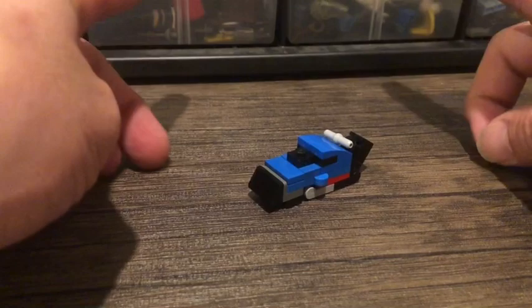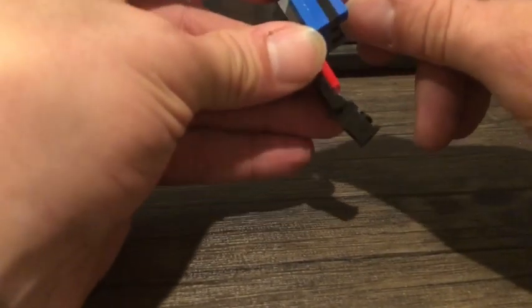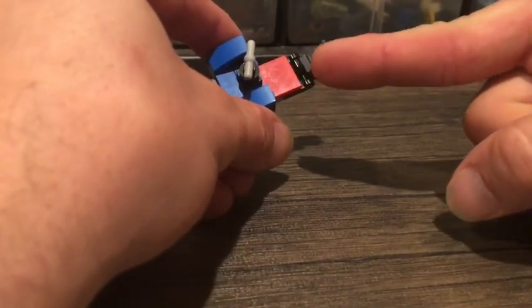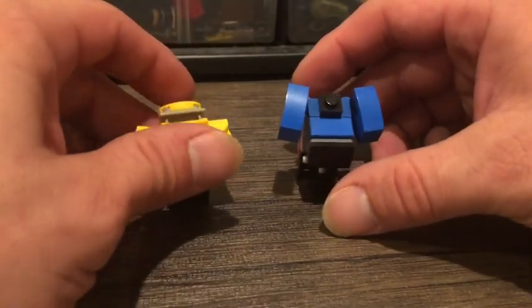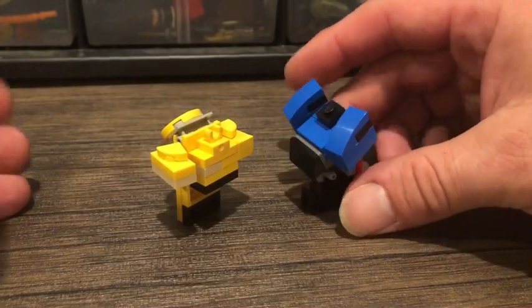Muscle car. For transformation into helicopter mode, I'm going to bring this down, flip forward the back end. Unfortunately, parts-forming — remove that so it becomes the helicopter blade, and then there's the tail of the helicopter. That part shouldn't be red; I don't have a blue one, so there you go. For robot mode, I'm going to put the propeller blade back on the tail section, leave what are now arms forward, rotate around the propeller section to the front, bring down the chest all the way. And there you go — ready to kick butt. Not a bad size comparison between him and Bumblebee.